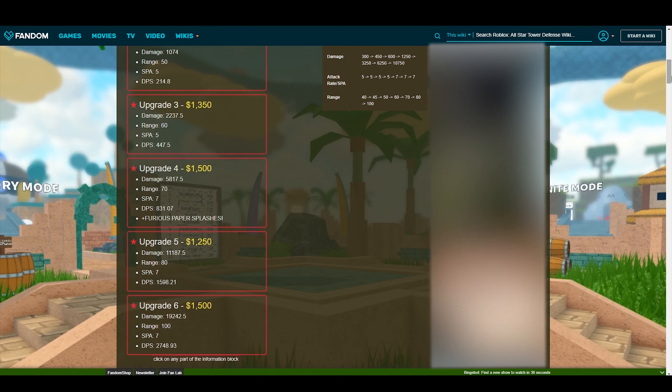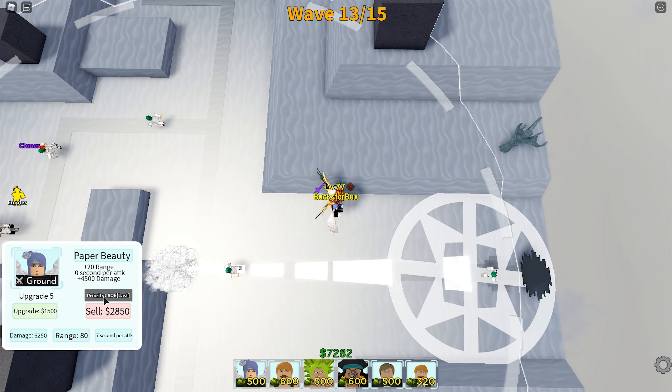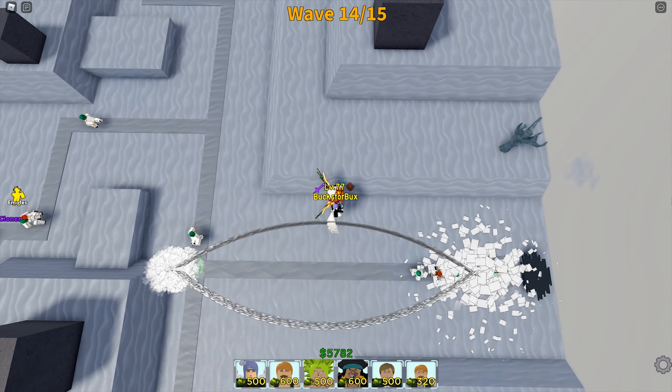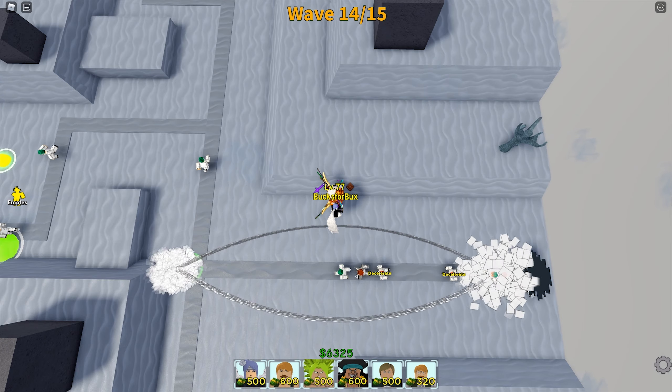Her SPA is much lower at $7 and her range is at a whopping $100. The range of the actual circle that deals the damage is pretty good as well. The best part is that a fully upgraded Konan only costs $7,200 — that's just half of Kuma and less than one sixth of Netero. The only bummer is that Konan is not a hybrid tower, but given that price, I think she is really still worth it.